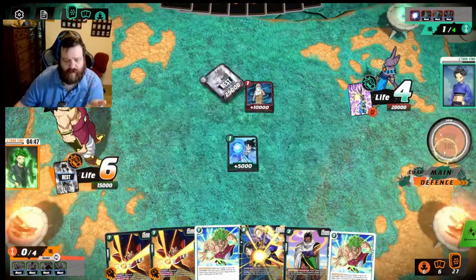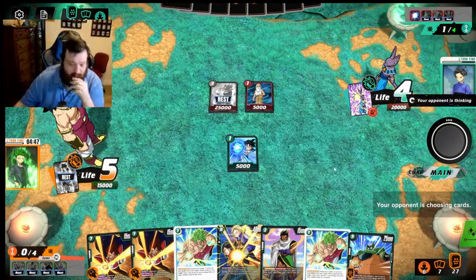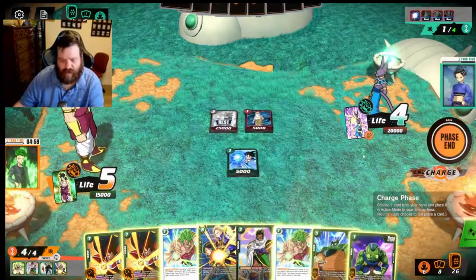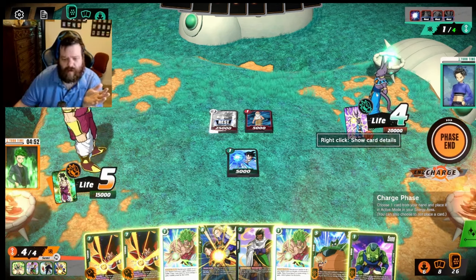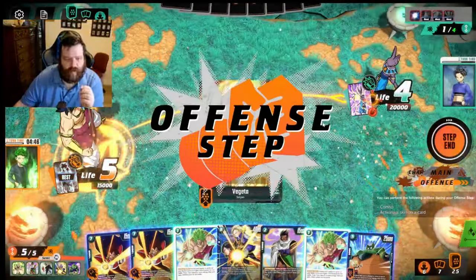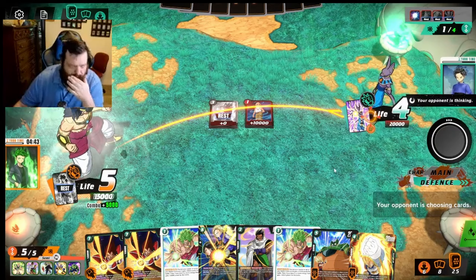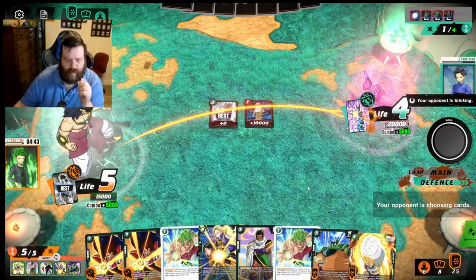I drew the 25k Son Goku so now I get to draw two cards — attack my leader, draw a card, flip. Okay, he didn't want to play that game, he didn't want to draw here. He doesn't want me to awaken so I'm going to attack him, draw, and since he has this leader ability I'll make it 20k and make him decide whether to give me a life or a card. This is good because we'll be able to get out our Androids with Gigantic Meteor up.